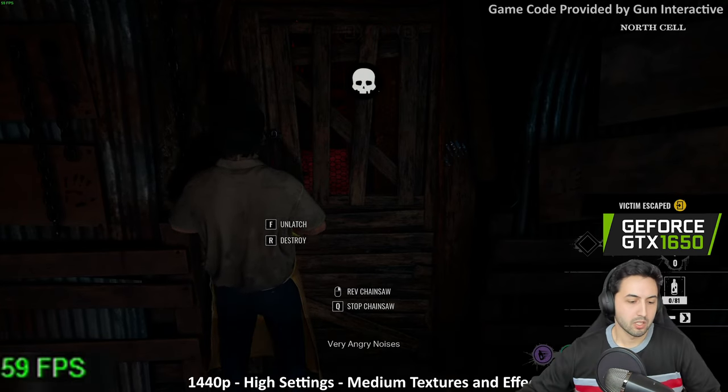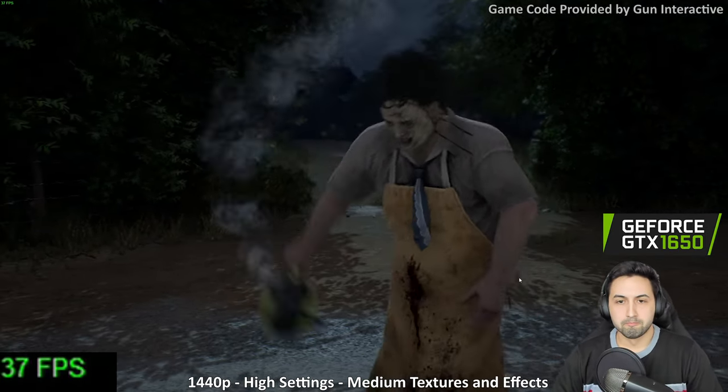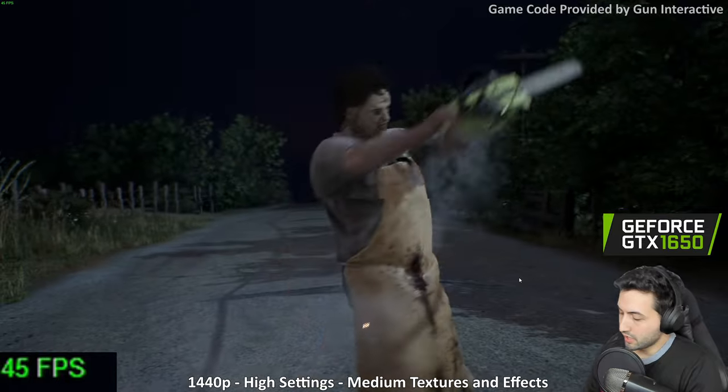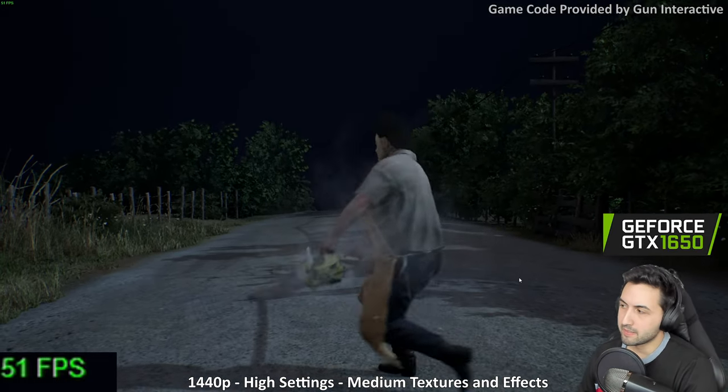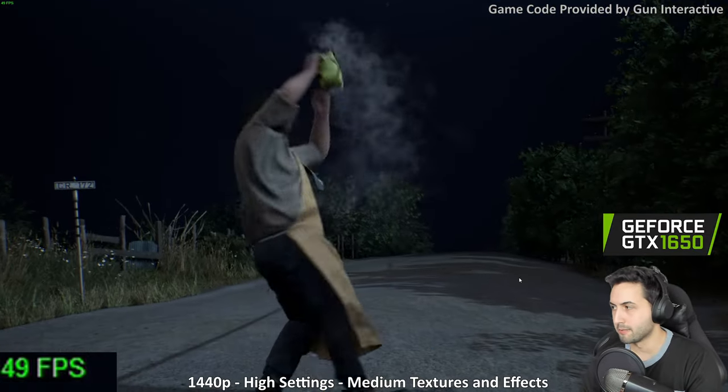Are there upscaling solutions in the game? Yeah, there's FSR 1, but it doesn't say if it's quality or ultra quality — it's only low, medium, or high.